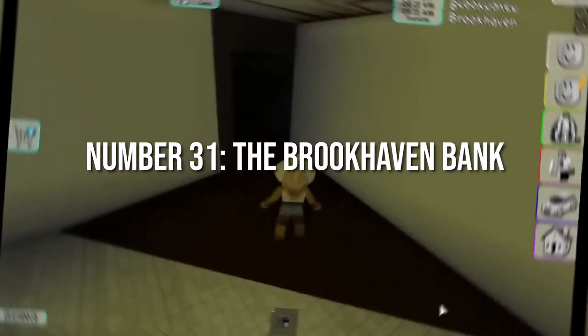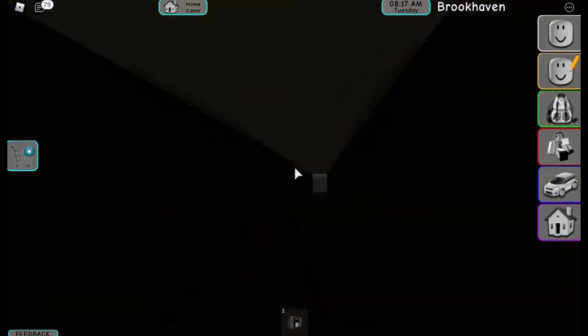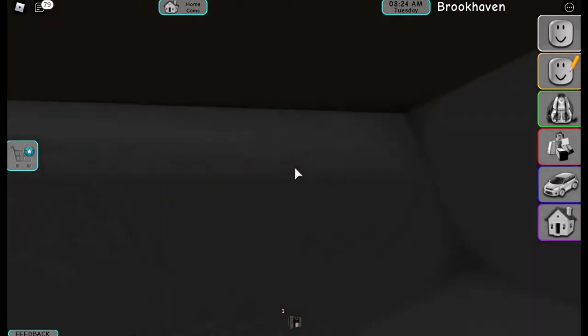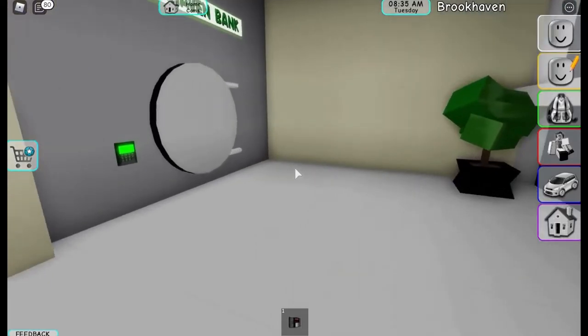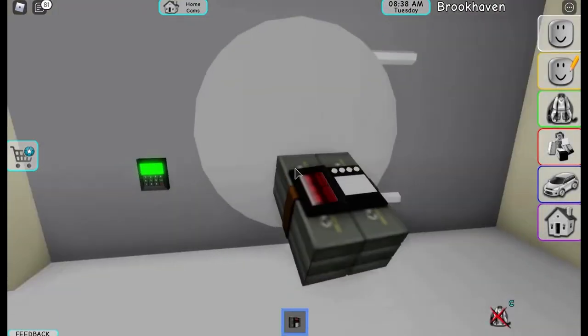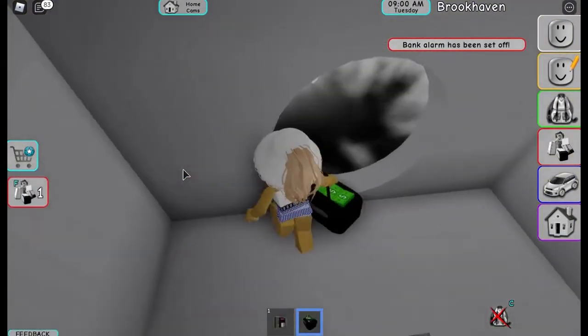Number 31: The Brookhaven Bank. There is a tiny path in the secret underground base in the Cleaners that will take you to the Brookhaven Bank. Follow the path to go to the bank. Open the door you see with a green key to enter the room of the vault. After that, you will need to place the explosive just outside the bank's vault. Step back and press the remote button to blow up the entire vault door. Then go in and loot all the money you see.